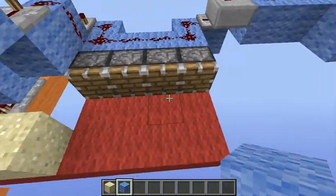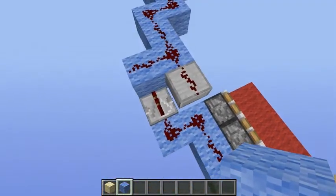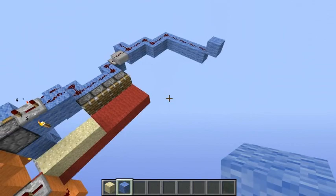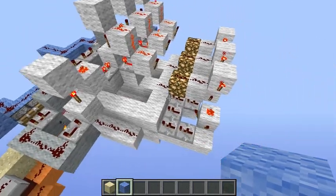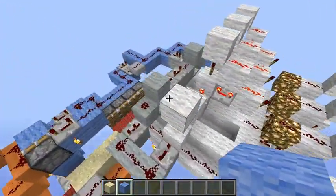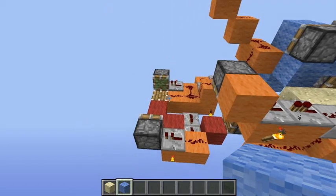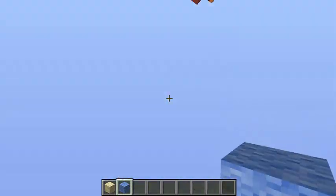We have pretty much the same deal as we had above there. The only difference is that these pistons have a limit on how fast they can push the sand, and that is five ticks. So that's why I have the five tick clock up there.